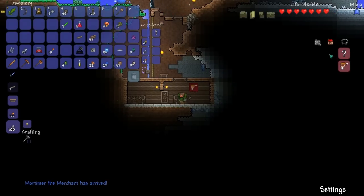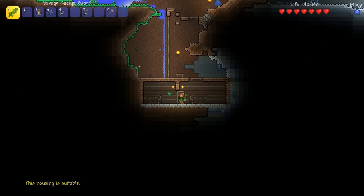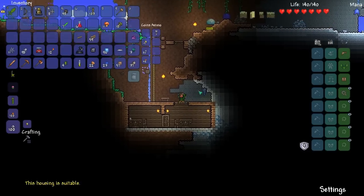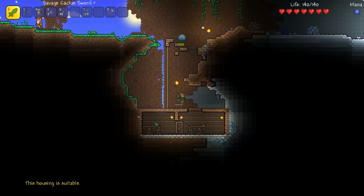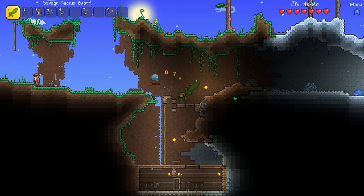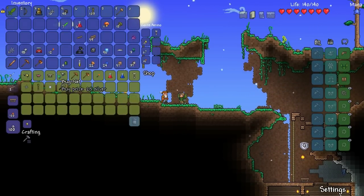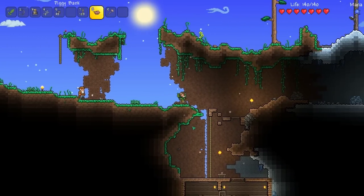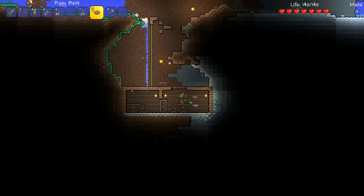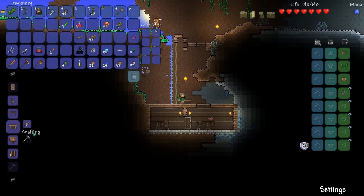We did it - we got someone to arrive! But which house is it? Oh my god, come on - I'm not done with this house. Apparently this house isn't suitable. I had to make two of them because the first one wasn't suitable. Hey Mortimer - this dude uses shurikens, that's pretty cool. You're gonna have to cough up a piggy bank right now because I'm in dire need of saving this gold.